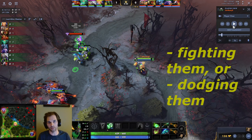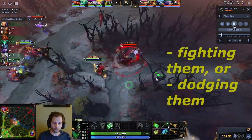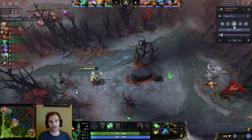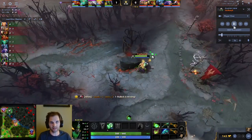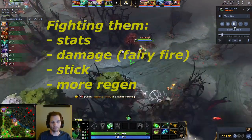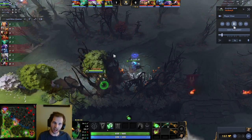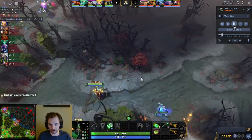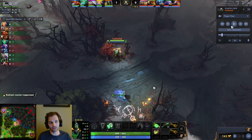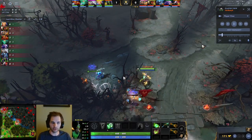You either think you're going to be fighting them a lot and that will be good, or you think you're going to be dodging them because if you fight them you're going to lose. If you're looking to fight them you want to start stats, damage, probably a stick, and more regen. Here I started two sets of regen, I got the stick, I have stats, I have some damage from the fairy fire which also helps in close engagements — and that is saying that I'm okay with fighting them.